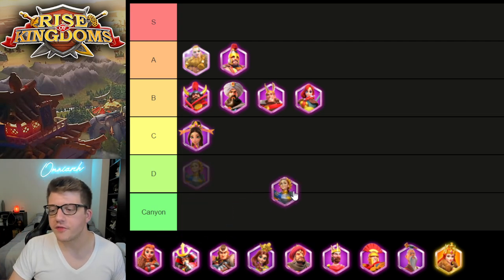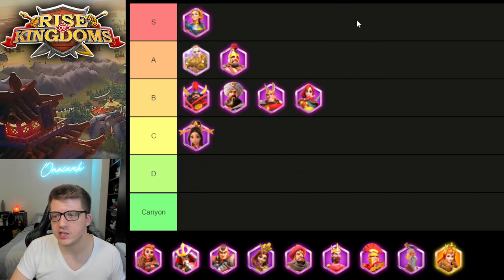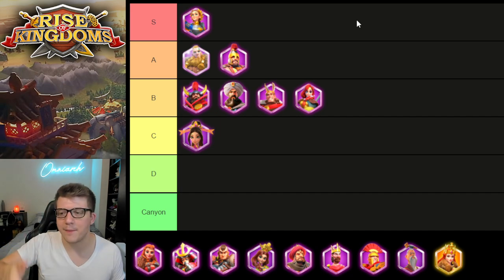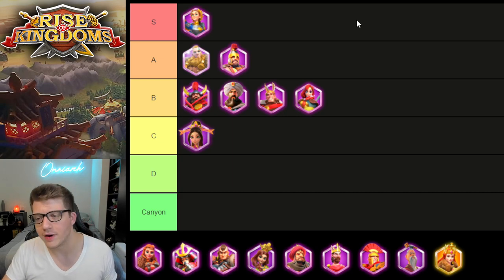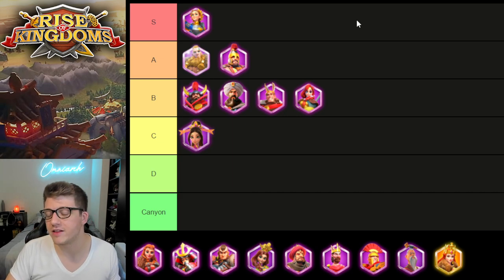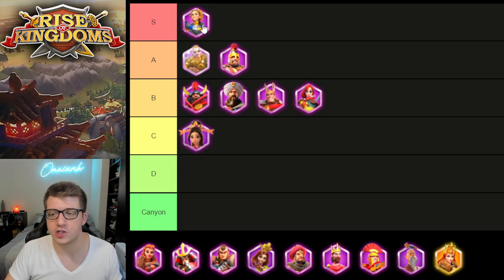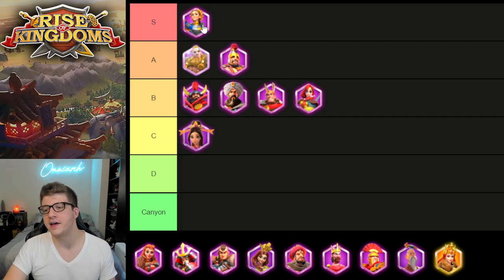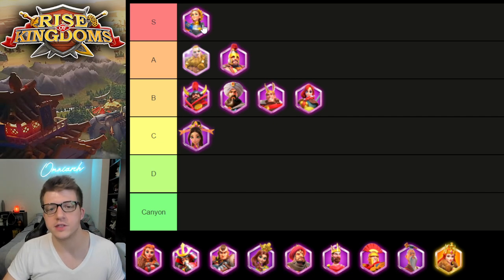Joan of Arc — pretty much a no-brainer — is an S tier commander. She is one of the last commanders in the epic tier you'll ever see in Sunset Canyon. She just has such a powerful AOE buff — you almost need to have a Joan of Arc around because of that buff. She also has a solid normal attack damage increase: Herman has 10%, Joan has 25%. She has some healing as well. And during the portion of the game where you're not fighting, she's gathering you a ton of resources. Joan of Arc absolutely deserves S tier.